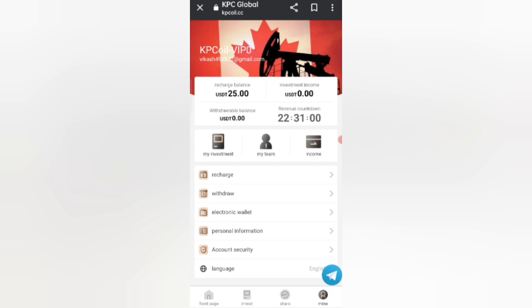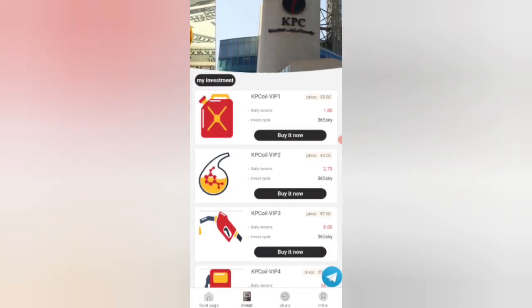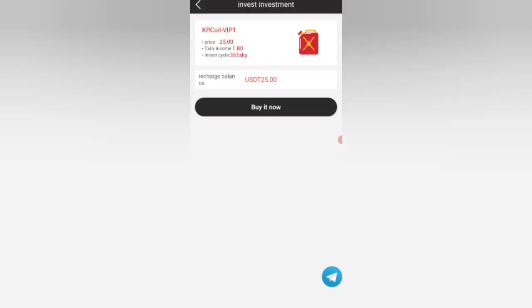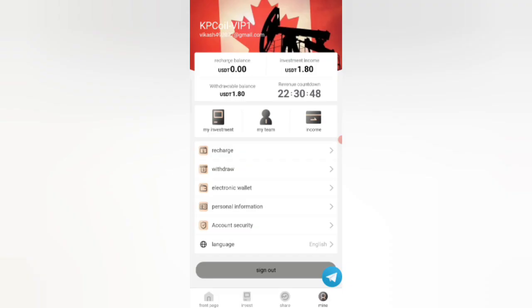Now click on the Investment option. Then click on Buy Item Now, and you can successfully purchase the mining plan.